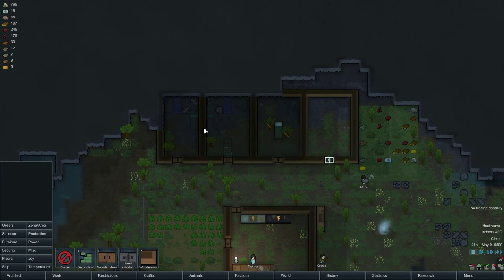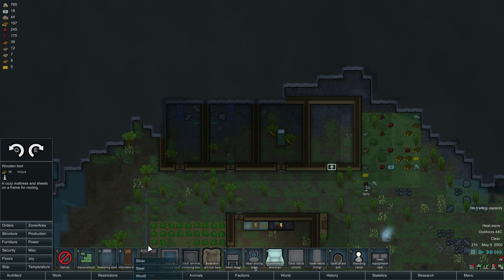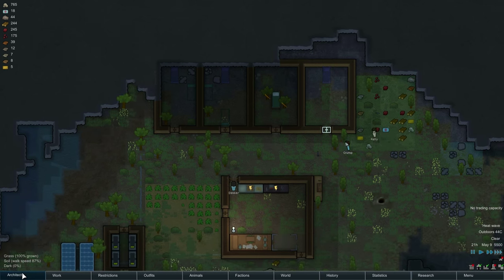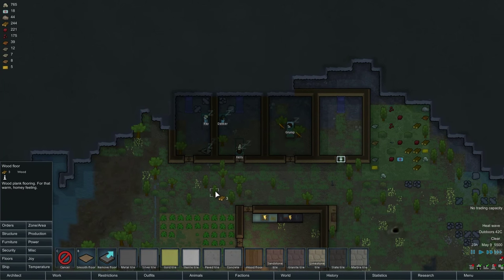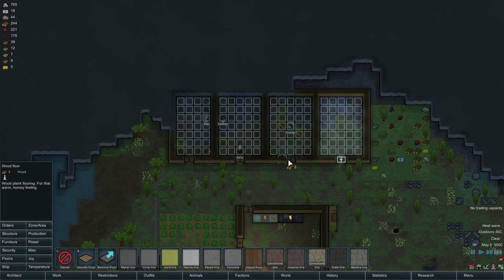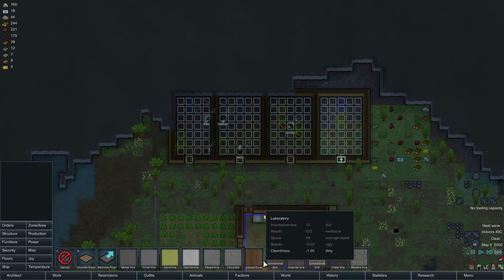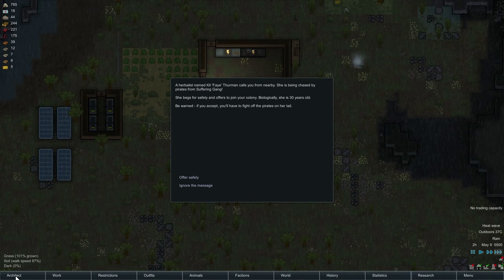Furniture - wooden bed. I'd also very much like to put some flooring down. Wood flooring. We got lots of wood in this area - there's lots and lots of wood to work with, so we're just going to go to town. I'm going to have to cut some more wood, but it'll be fine.